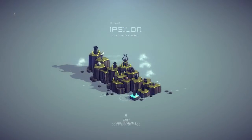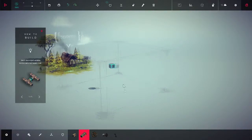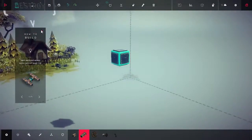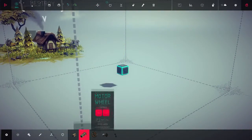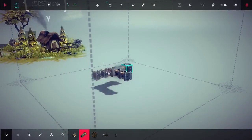We want to start in the very new zone since we don't have anything else unlocked. The beginning zone is fairly easy. We start off on this little block, and I'm not going to be very good because I haven't built a lot. I'm going to start off with a fairly simple design.